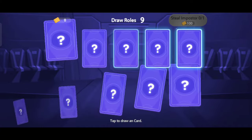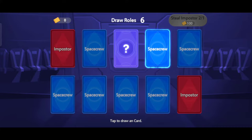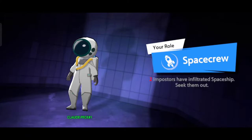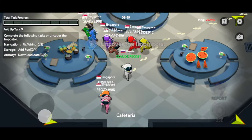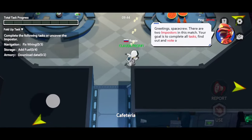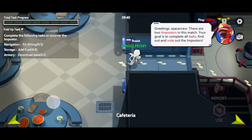Tap a card that hasn't been turned over to choose your hero for the round. Greetings, space crew. There are two impostors in this match. Your goal is to complete all tasks, find out and vote out the impostors.